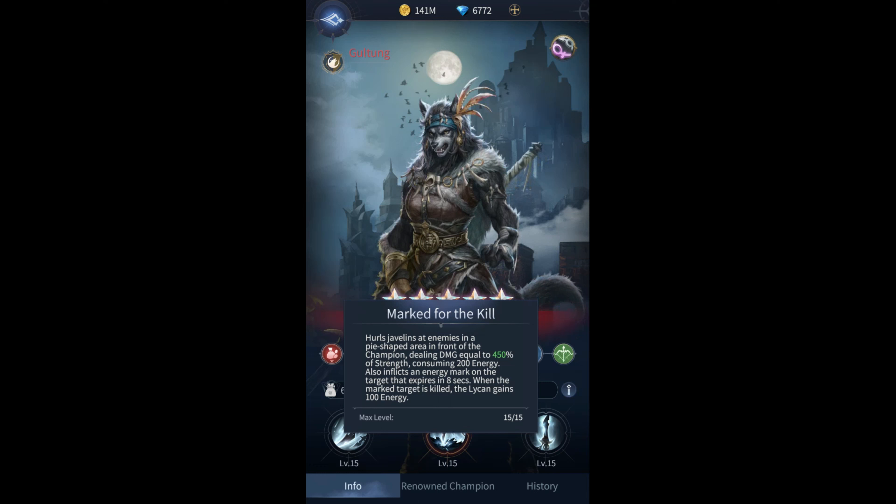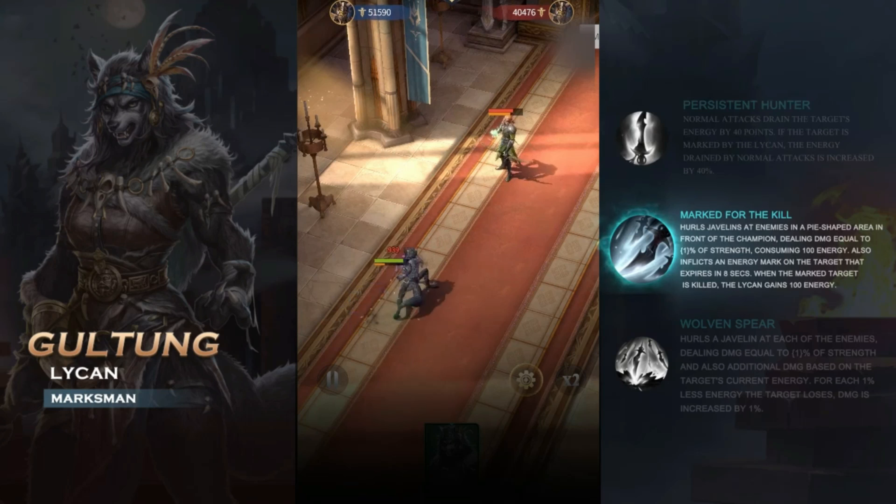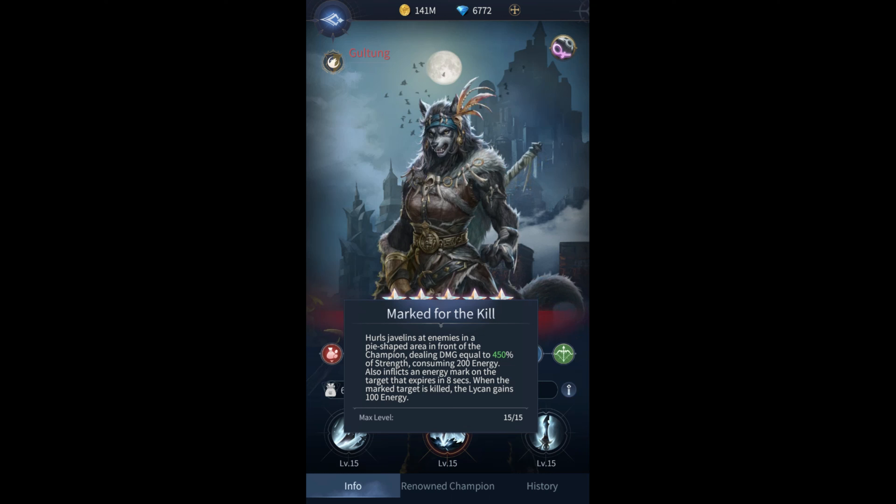Let's head over to her active skill, Marked for the Kill. It hurls javelins at enemies in a pie-shaped area in front of the champion — I'm guessing semi-circle for pie-shaped. There's also a small bubble that pops up around her when she does it, so I'm guessing it is supposed to be like a circular area in front of the enemy. Consuming 200 energy, it also inflicts an energy mark on the target that expires in 8 seconds. When the marked target is killed, the lichen gains 100 energy. Essentially, this is another good skill.